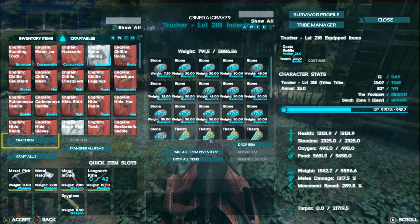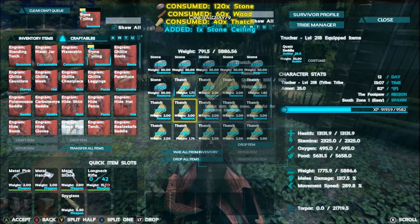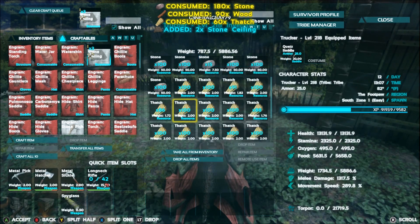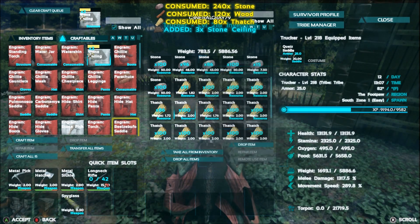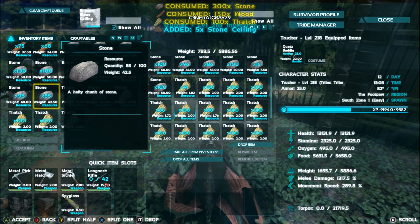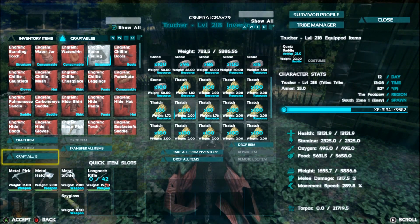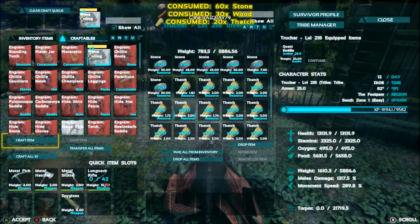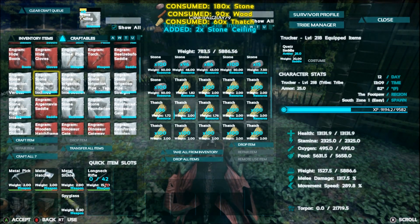Ceilings — I need 13. Let me count: 4, 5, 6, 7, 8, 9, 10, 11, 12, 13. So we've got 13 of those being built up.